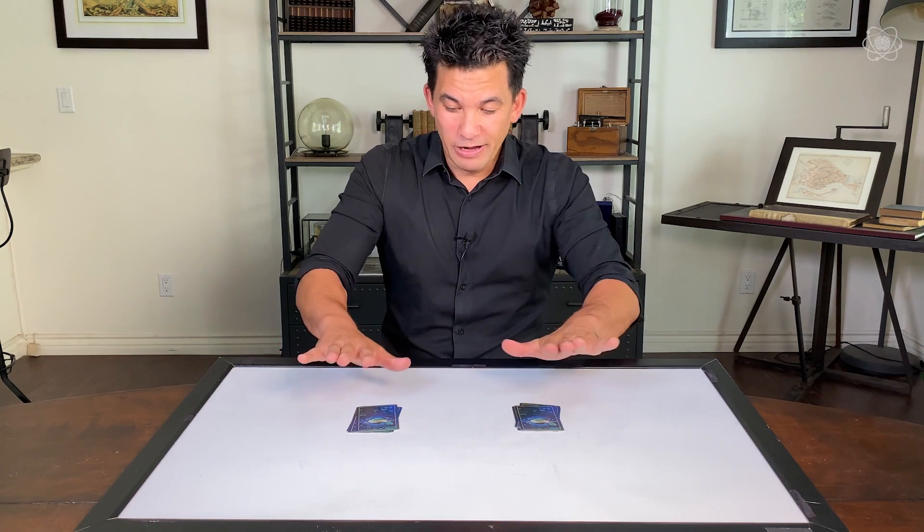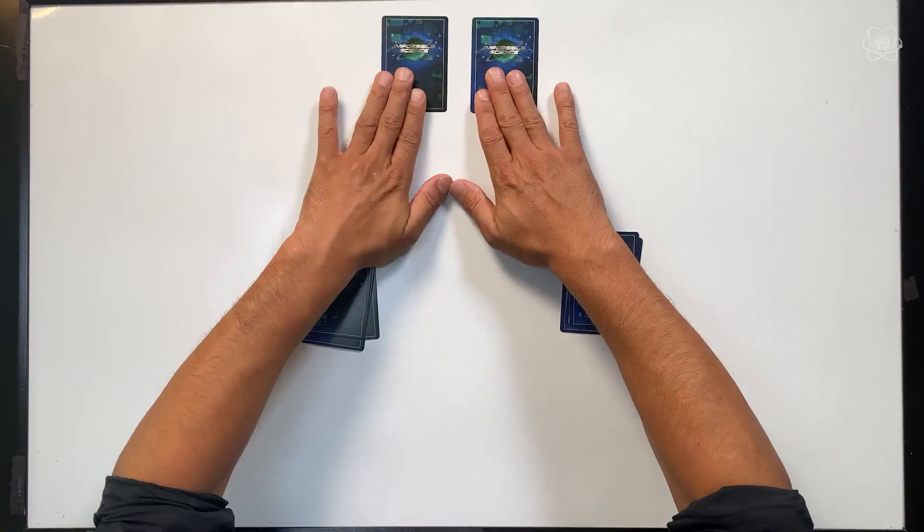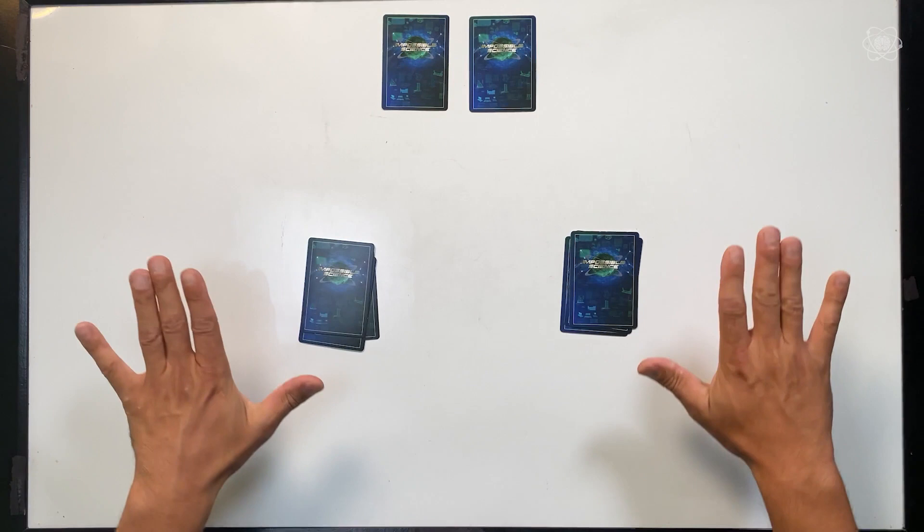I'm going to take the top card from each pile and place it up here, just away from them. So now we only have three cards on each side.